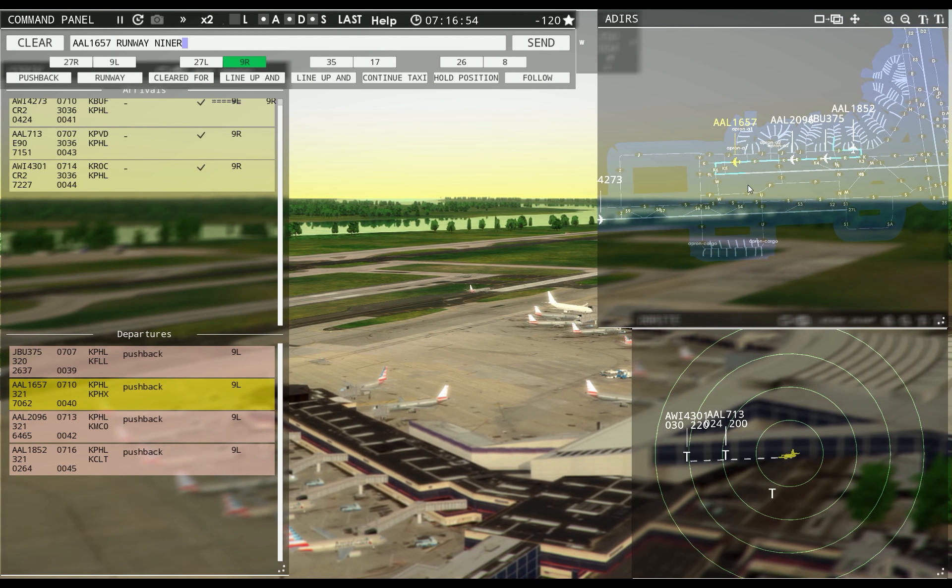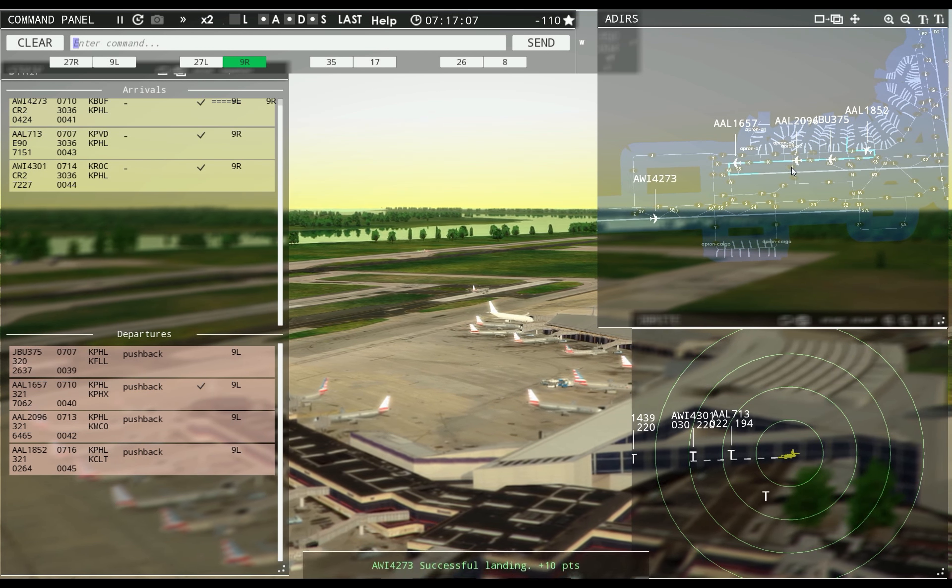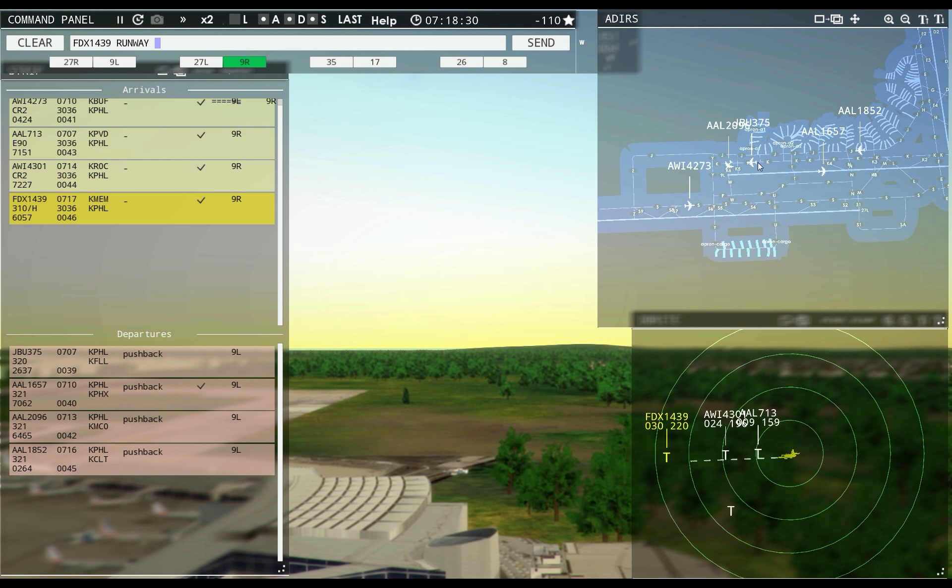American 1657, runway Niner left, climb to 1500, on reaching contact departure, cleared for takeoff. Air Wisconsin 4273, taxi to Apron via Yankee Juliet. Philadelphia Ground, American 1852 ready to taxi. Philadelphia Tower, FedEx 143, runway Niner left, taxi via Kilo. American 1852, runway Niner left, taxi via November Kilo. FedEx 143 runway Niner right, cleared to land. FedEx 1439er, vacate runway right onto taxiway Yankee.